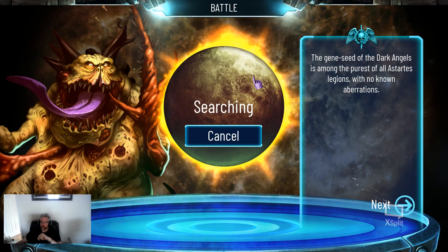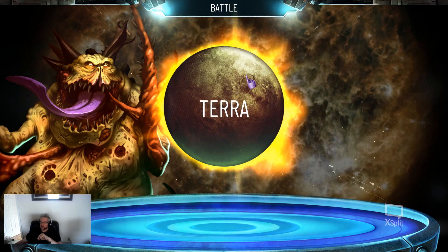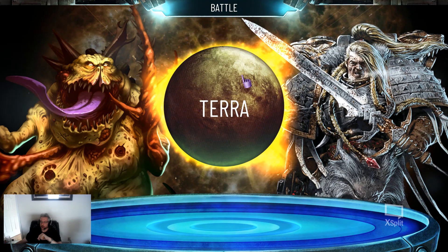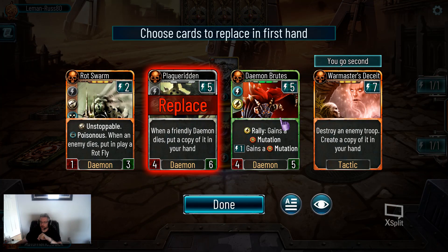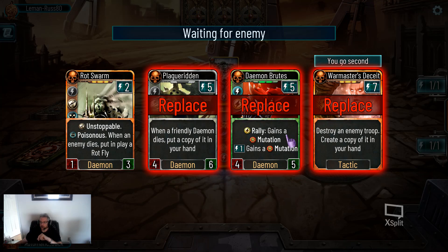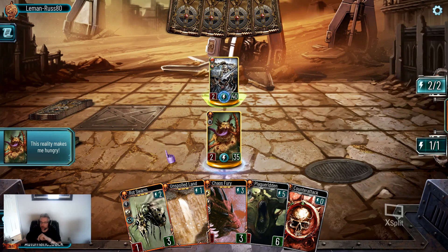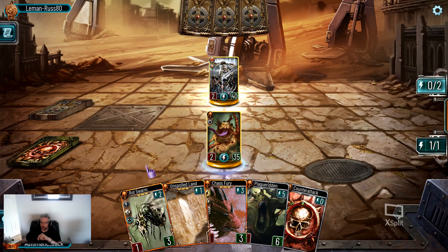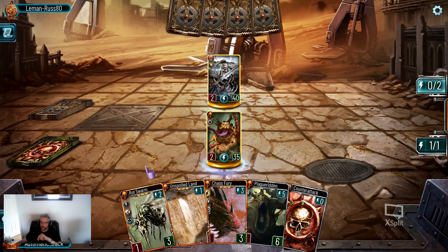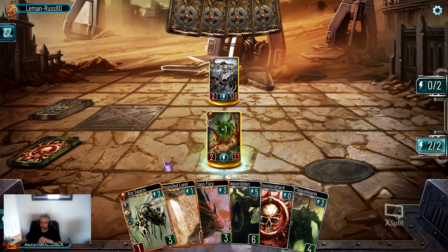Alright, let's take a look at game 5 here. I think we've had three wins and a loss so far. Here's Russ — Russ is quite tough. We can get around some of his warding nonsense with our Poison. So if he has a very ward-heavy deck, that may not help him. I was thinking about running Nerglings in here — the ability to Mutate them and have them keep coming back can make them kind of scary.